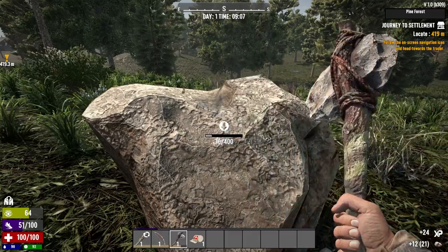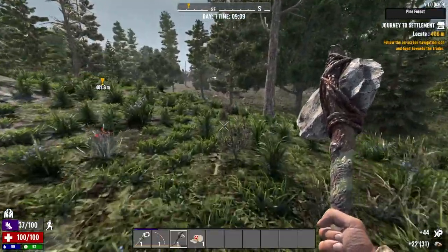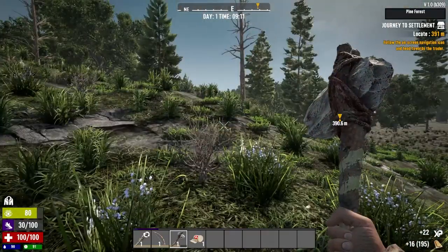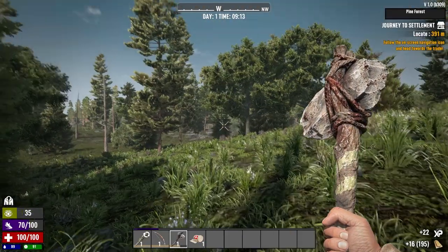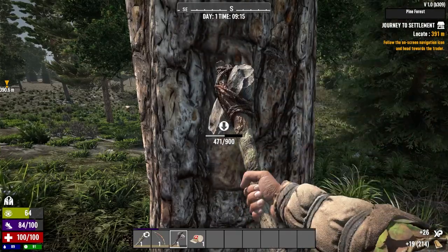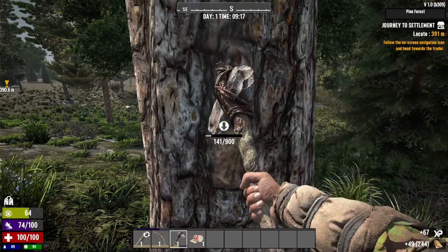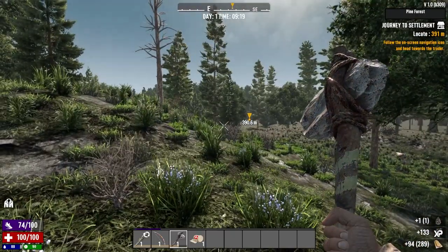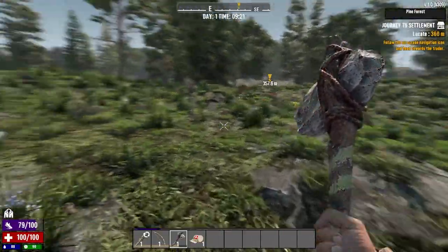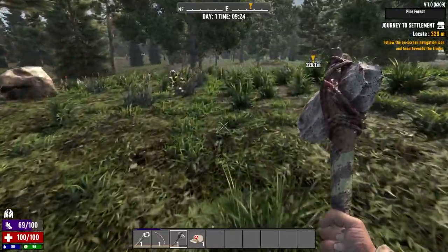I gotta find more bird's nests. Now these stones look way different. Let's get another tree down. Give my stamina back. I don't see any — well I saw one POI over that way I think. The flaws in the video card show up more in darker areas. That's the way it goes. I got a GeForce RTX 4080. What I have now is an RTX 2060.